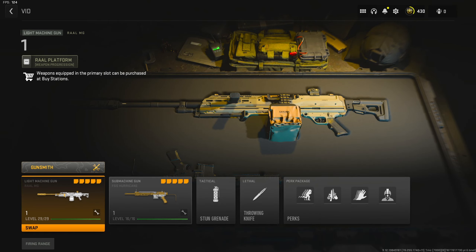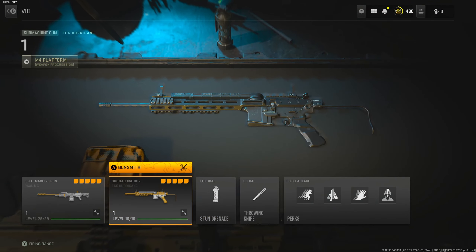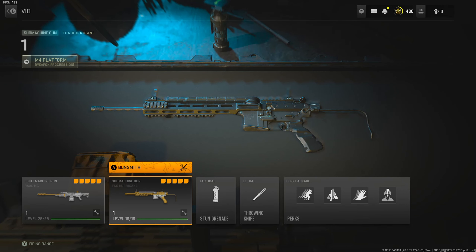I'm bringing you guys an FSS Hurricane class setup. The FSS Hurricane is not the best TTK-wise, but it definitely has one of the quickest ADS times in the game, and it has a 50-round mag automatically, which is actually pretty good.